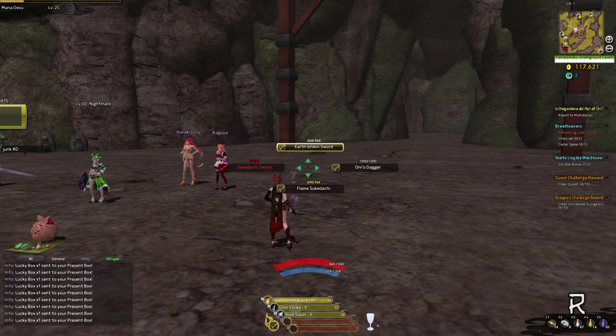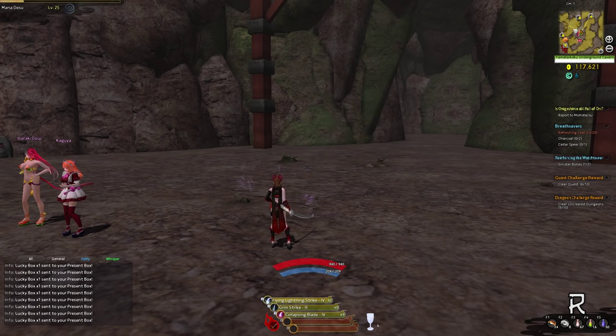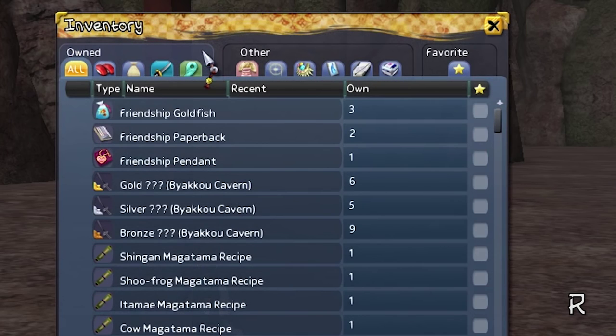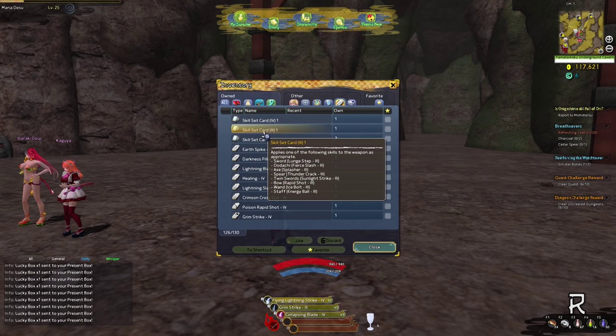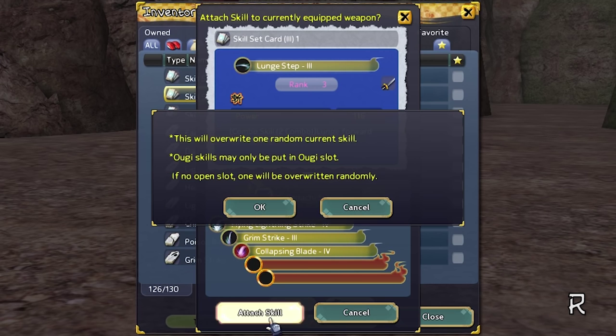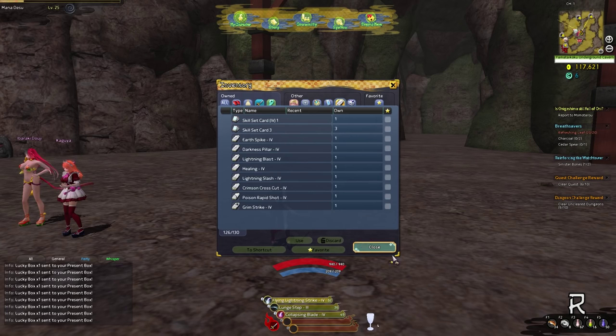Skill cards can be used to replace a skill on a weapon. Simply equip the weapon that you want to have the new skill, open the inventory, and navigate to the card section. Right-click on the card and it will warn you that it will randomly replace a skill. Confirm it and you will have your new skill on your weapon.